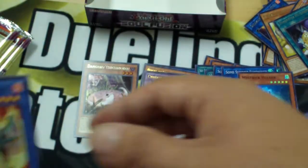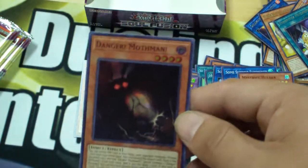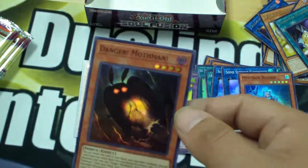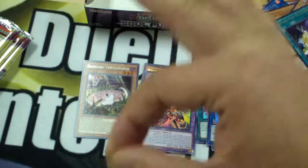Giant Ballpark. Salamangreat Emerald Eagle. And Danger Mothman — I knew my video was a sign. I'm going to end up pulling so many of this and I'm going to be A-OK with it. Especially because the Lamp Moth meme is currently my favorite one going around — but that's neither here nor there. The fact that I made a video about this guy — I love this.